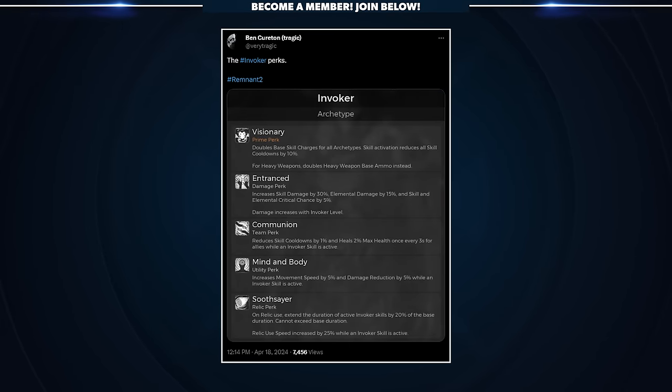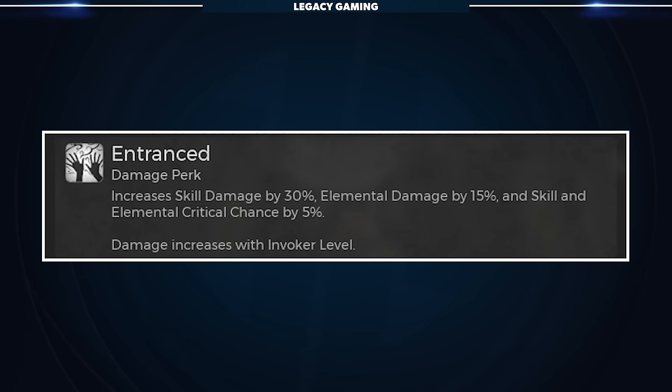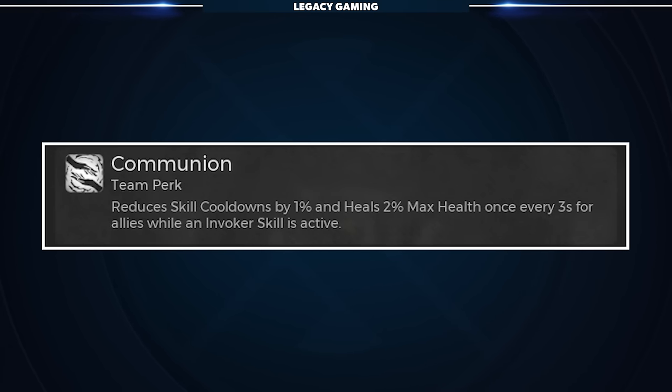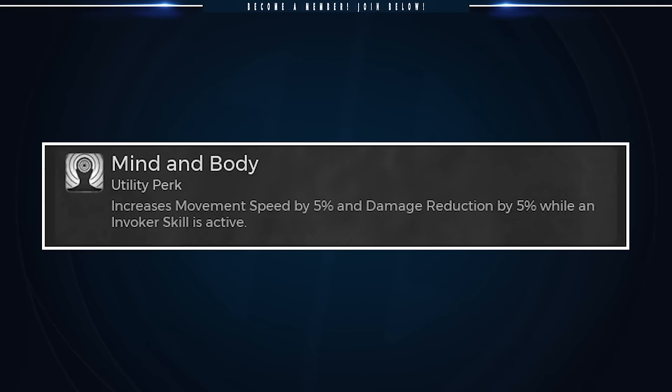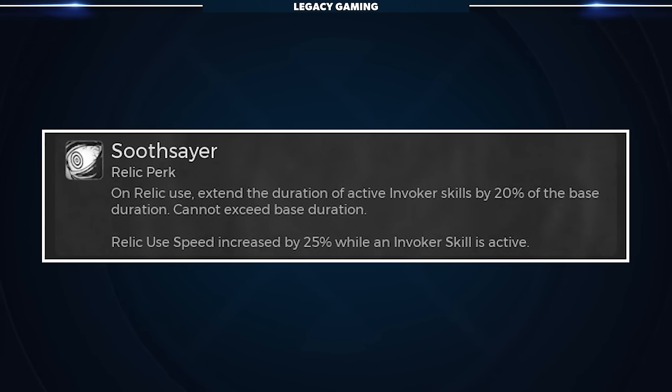Thanks to Tragic, Remnant 2's principal game designer, we also know what the invoker's perks are. The damage perk, Entranced, increases skill damage by 30%, elemental damage by 15%, and skill and elemental critical chance by 5% — these percentages are scaled based on the invoker's level. The team perk, Communion, reduces skill cooldowns by 1% and heals 2% max health once every 3 seconds for allies while an invoker skill is active. The utility perk, Mind and Body, increases movement speed by 5% and damage reduction by 5% while an invoker skill is active. And finally, the relic perk, Soothsayer, extends the duration of active invoker skills by 20% of the base duration when a relic is used. This cannot exceed the base duration, and relic use speed is also increased by 25% while an invoker skill is active.